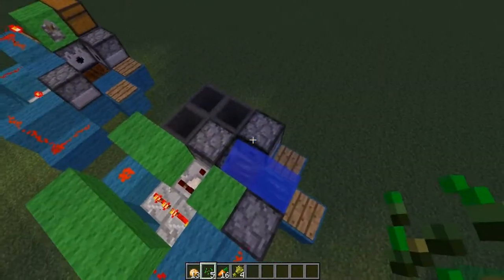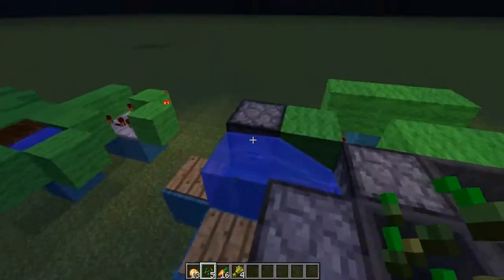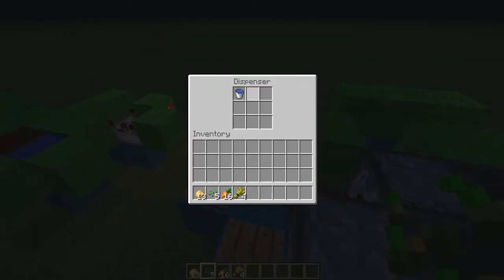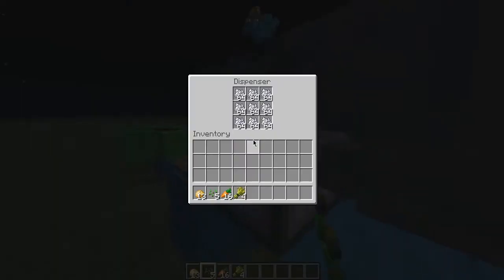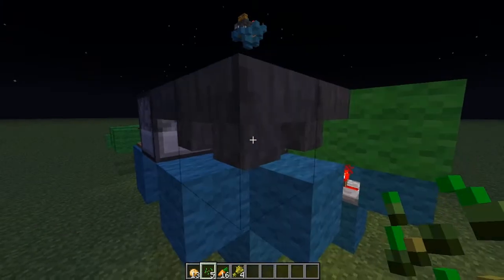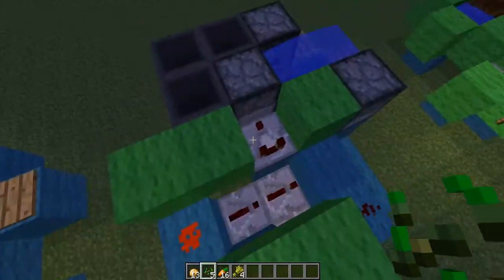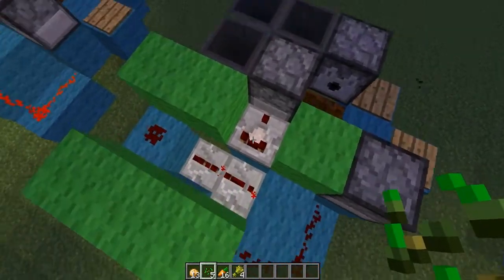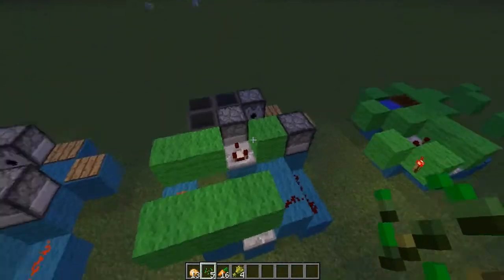Next you have to place dispensers and hoppers. Note that this dispenser has a water bucket in it, two pressure plates, and this hopper faces to this dispenser, this hopper faces to this hopper, that faces to this dispenser, and here is a redstone comparator and a couple of blocks.